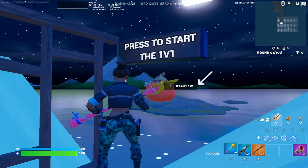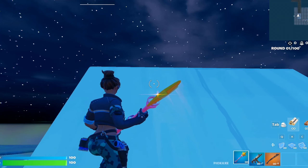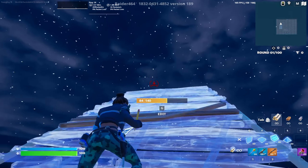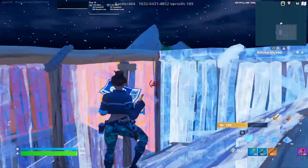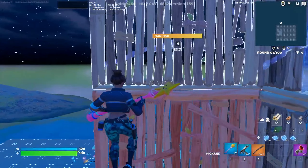Alright guys, the next and final retake for you guys is extremely easy, but you definitely have to stick to it cause you're definitely not gonna get it first try. Basically what you guys have to do, when you're going up, you wanna place walls right here — you basically protect yourself from behind.